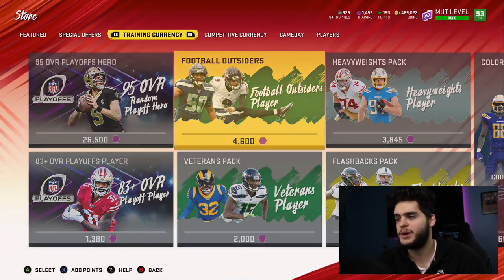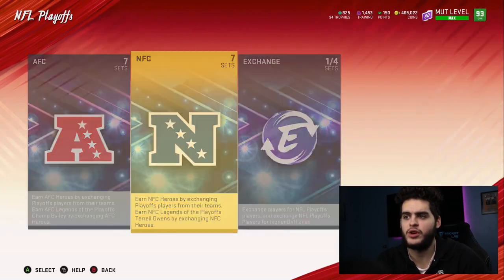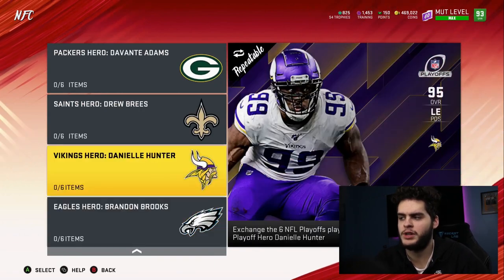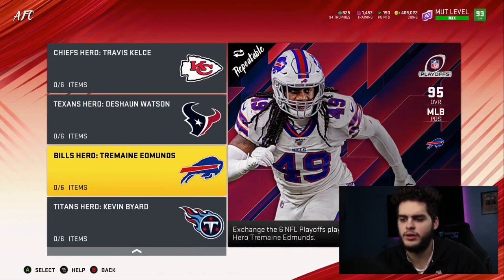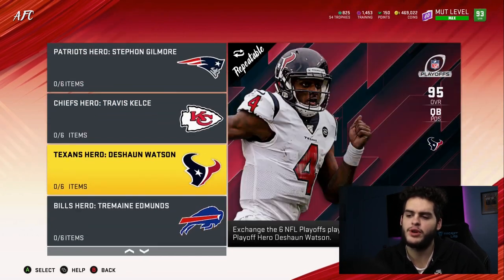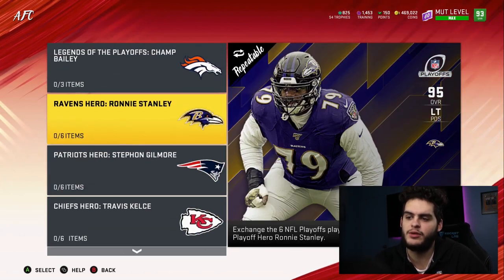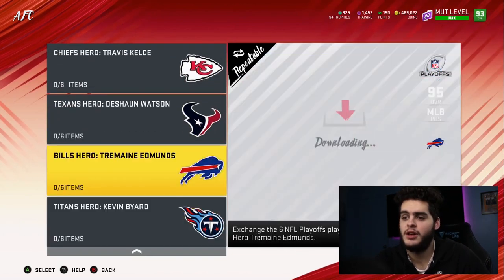For NFC guys, the cards you want to keep are Danielle Hunter and Brandon Brooks — those are must-haves. The third one is up to you. For AFC, Ronnie Stanley and Gilmore are must-haves. After that, I'd go Kelsey, then Bayard or Edmonds. I personally wouldn't go Watson because he doesn't get a power-up yet. Stanley, Gilmore, Kelsey, and Edmonds are my top picks, with Watson and Bayard last since they're not depth positions.